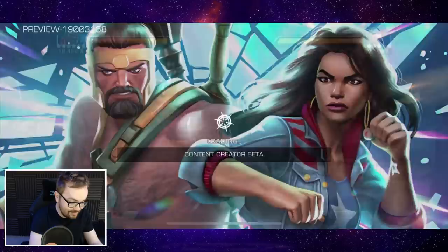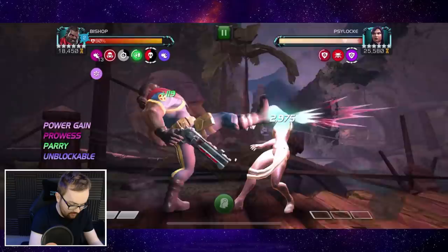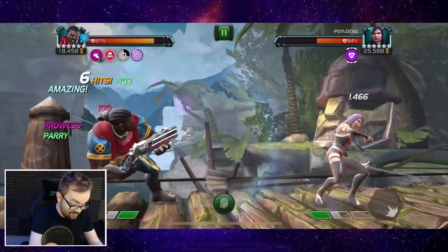I think we're going to have a bit too much power and just start very close to special three. Ideally you want around 30 prowess before using a special. It seems in these matches that aren't skill characters, it's actually much easier to generate prowess off parries as well. This Bishop buff is feeling good so far.